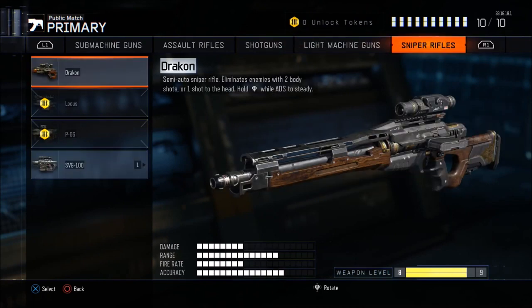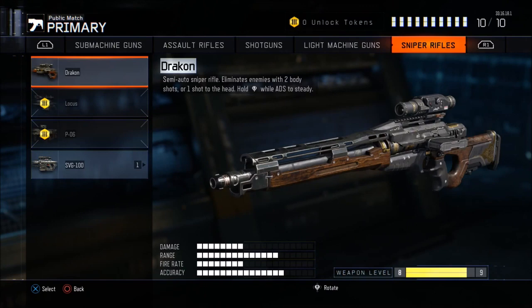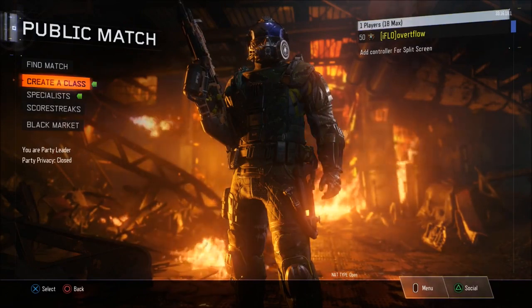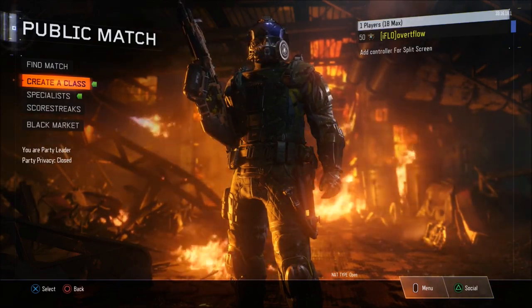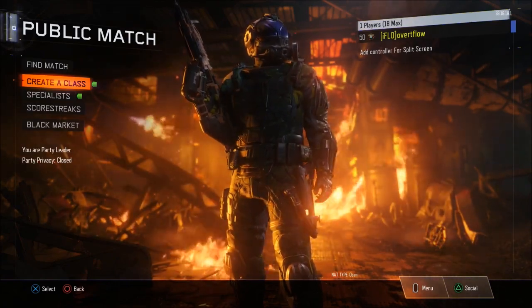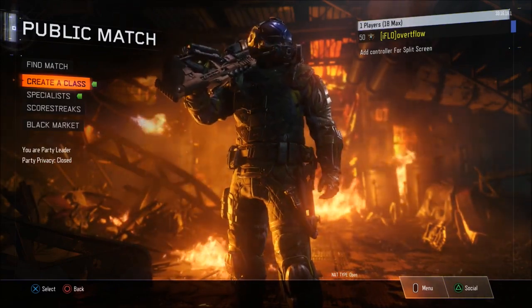Sniper rifles: the SVG-100 for strength. If you want to be a more aggressive sniper, go with the Drakon — the best sniper rifle in the class, you can take out so many people with it. I wouldn't be surprised if they nerfed it because it's so good. Those are all the guns in Black Ops 3 along with my picks for the best ones. Hope you enjoyed the video — drop a like if you did, subscribe if you're new. Comment 'that's fire son' below if you made it to the end. I love you guys, I'm out!